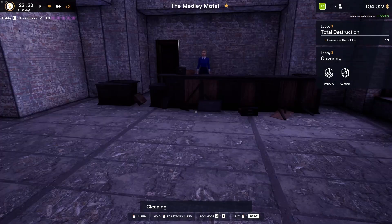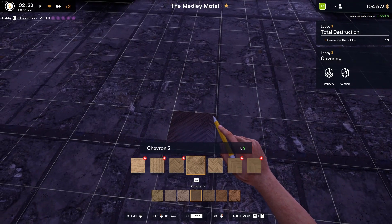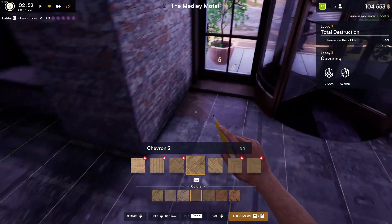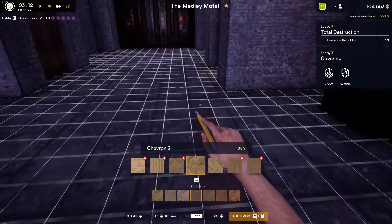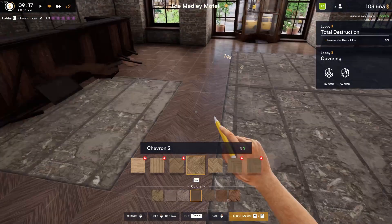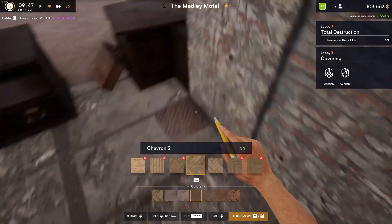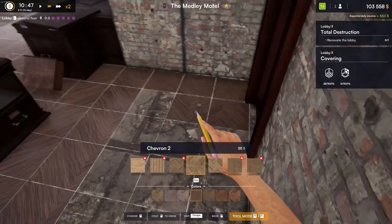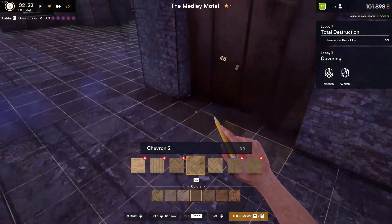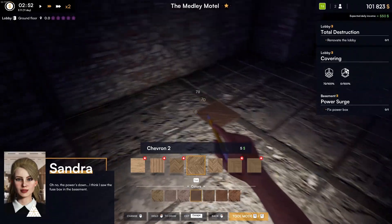Alright, let's start with the floor. I like the wood — that's pretty cool. Dark floor. Alright, now I have to get all this back here too. I'm gonna need you to move your feet while I put this flooring down. Oh no, the electricity is out. Uh-oh — I think I saw the fuse box in the basement.